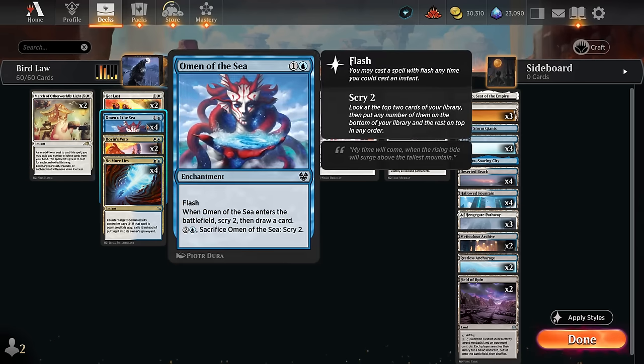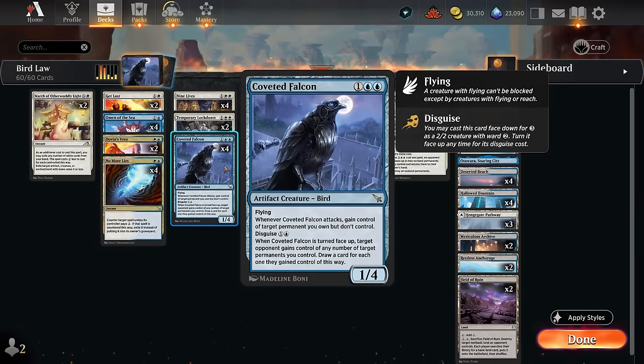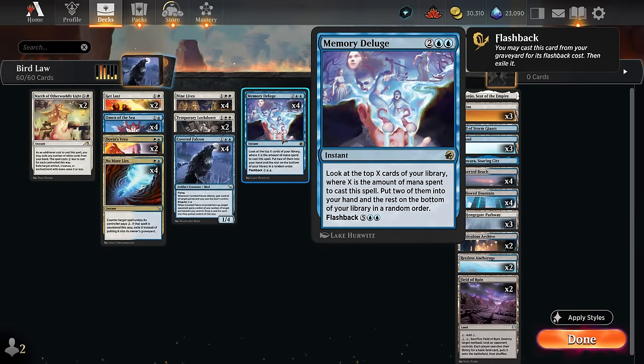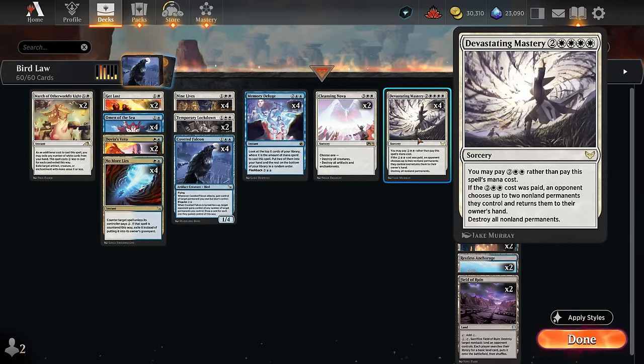We've got a bunch of card draw to tie everything together, including the full set of Omen of the Sea. You might be wondering why Omen instead of some other instant-speed card draw — it is also a permanent on the battlefield, so we can occasionally sacrifice it to scry 2 again, and we can also give it to the opponent with Coveted Falcon to draw an extra card. Memory Deluge is another important one, looking at the top X cards where X is the mana spent — initially four mana, then seven with flashback — so it digs deep to find Nine Lives, Falcon, or our sweepers.